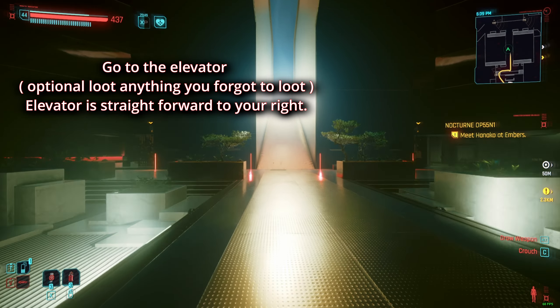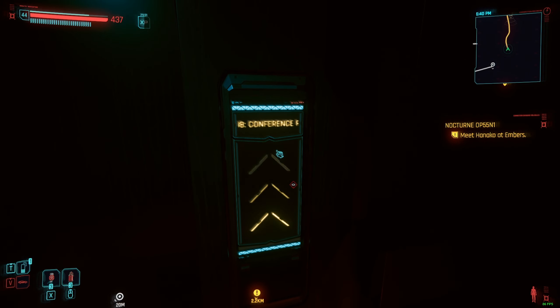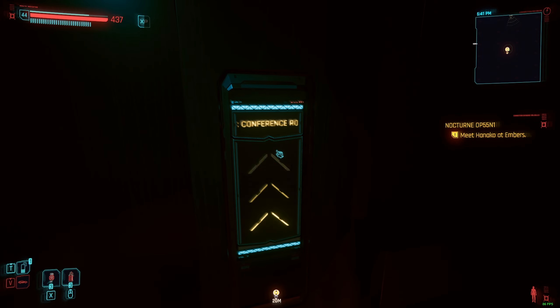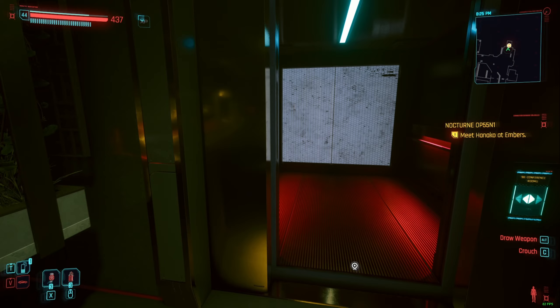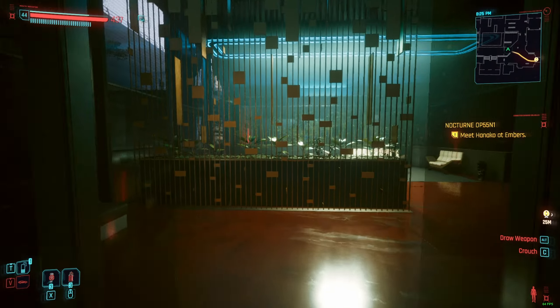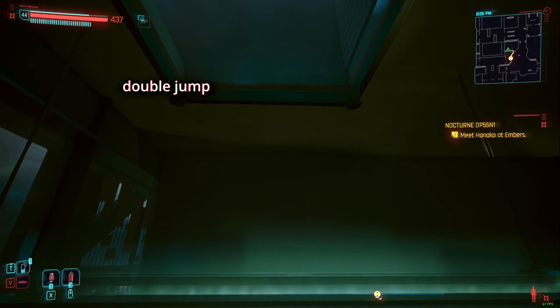You want to quick save often as well. You want to go up to the conference room — be careful. There's gonna be some people if you haven't killed everybody; there may be some NPCs coming back at you. When you're out of the elevator, go over here.